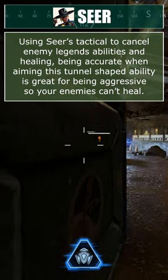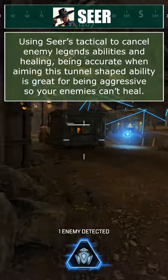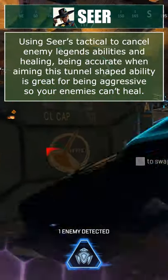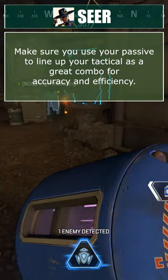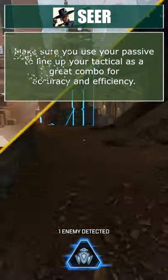Use Seer's tactical to cancel enemy legend abilities and healing. Being accurate when aiming this tunnel-shaped ability is great for being aggressive, so your enemies can't heal or use abilities if they're caught in it. Make sure you use your passive to line up your tactical as a great combo for accuracy and efficiency.